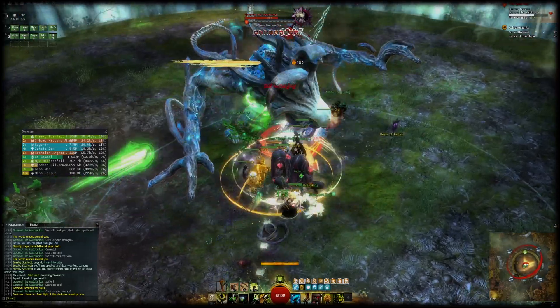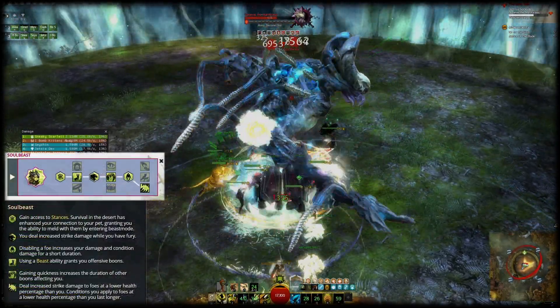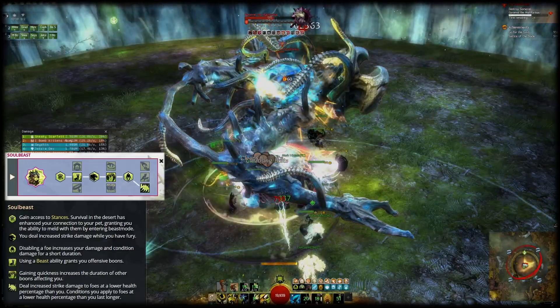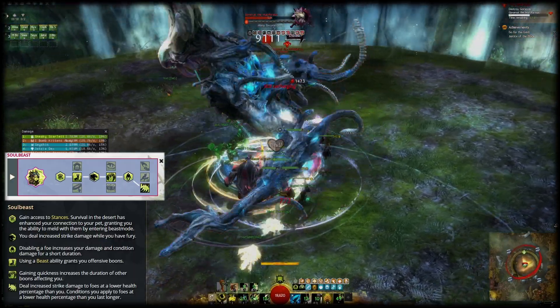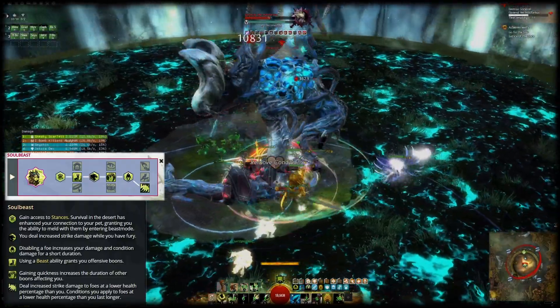For the elite specialization Soul Beast, the trait choices are also pretty clear. We'll run Live Fast, Essence of Speed, and Oppressive Superiority. With those traits Soul Beast will make you deal increased strike damage while you have fury — so once again keep that boon up. You will also gain offensive boons when using beast abilities, and have all boons extended when you gain quickness.